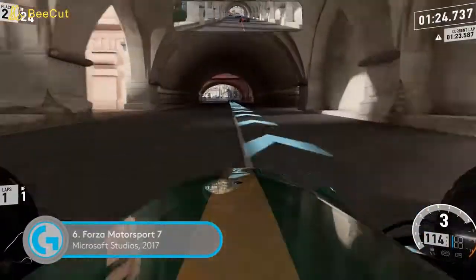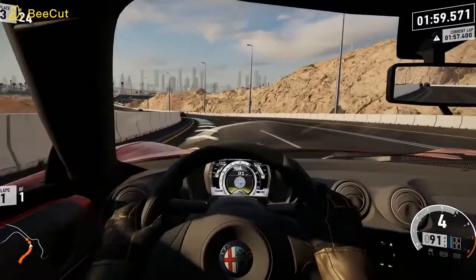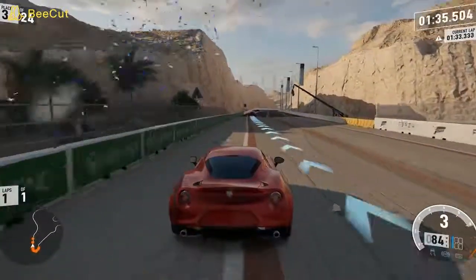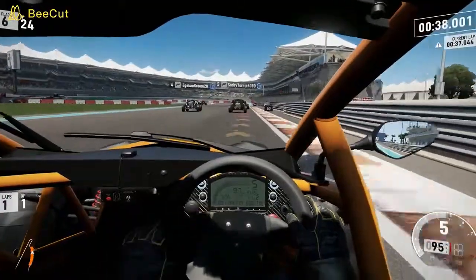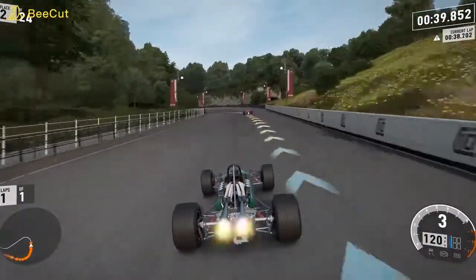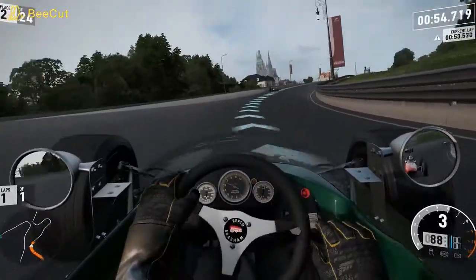Nothing screams ultra-HD excess like bombing along an opulent course carved out of the dunes surrounding Dubai as the world's tallest skyscraper looms in the distance. Forza 7's half-pipe mountain pass deserves — no, demands — 4K. In truth, every single part of Turn 10's engrossing driver is worth making your graphics card wheeze over. From its painstakingly rendered garage of motors, dramatic weather effects, and the best ultra-HD tulips you'll ever clap eyes on, playing Forza 7 in 4K will delight your eyes even if it exhausts your GPU.